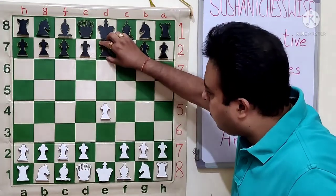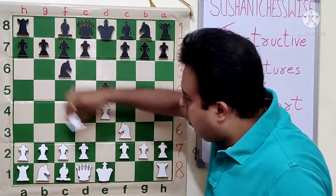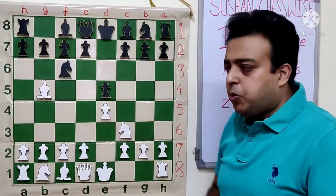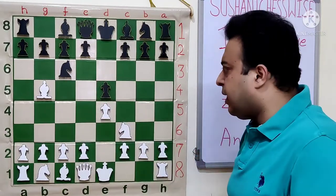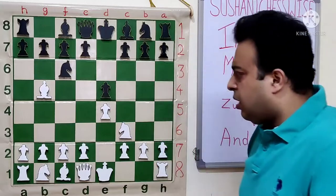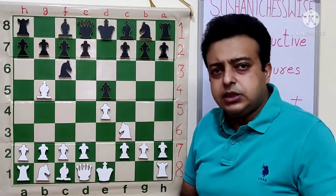E4, E5, NF3, NC6, BB5 — the Ruy Lopez, one of the most popular openings even today. White's idea is simple: he pressurizes the C6 knight and indirectly puts pressure on the E5 pawn. Right now we know we can't take E5 because Bishop C6, DC, Knight E5 allows D4, regaining the E4 pawn instantly.